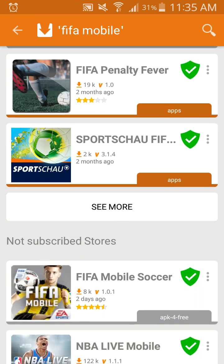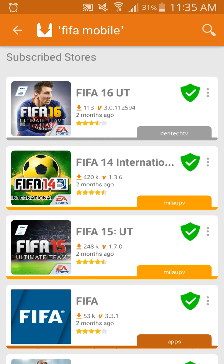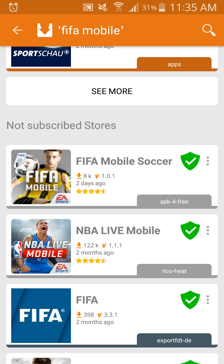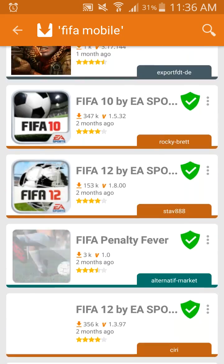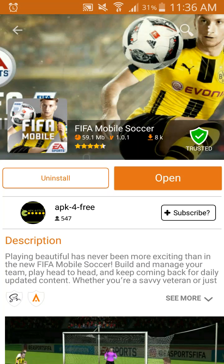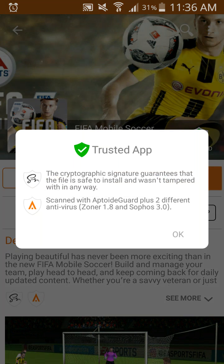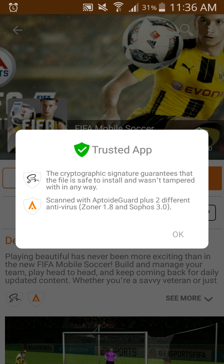Once you have that done, just scroll down. For you guys it might be first on the list but mine is further down, so don't panic — just keep scrolling until you see it. It will be this one: it has 8,000 downloads, version 1.0.1, it was uploaded 2 days ago. Just click on it — if you look in the top right just above the open button it does say 'trusted', which means most of the reviews were good, so this isn't a spam game, a virus, or a fake game.